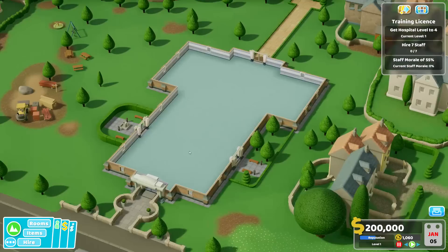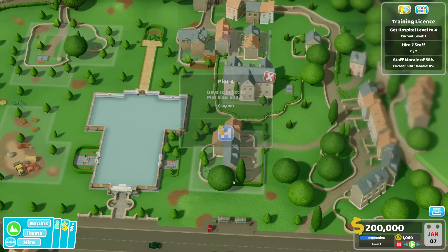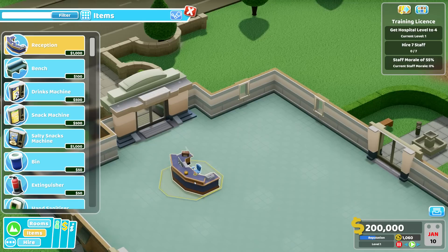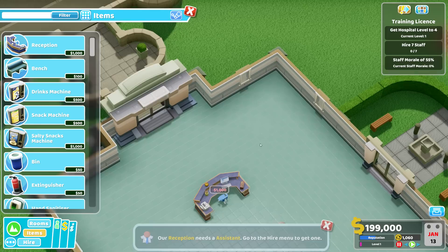This looks quite interesting from a layout perspective — it's a cross, fitting for a hospital I guess. We have one building here and one building here, and we can actually replace those buildings with plots. Interesting, lots of space here. First of all, let's start with a reception. I think one should be enough for now. Let's have the reception here, going all the way to that area there.